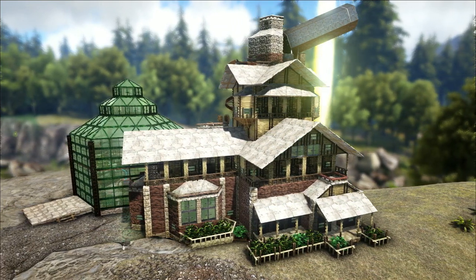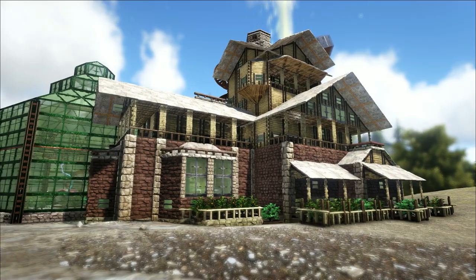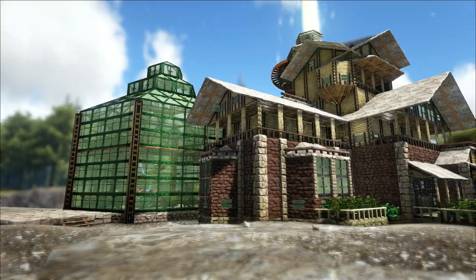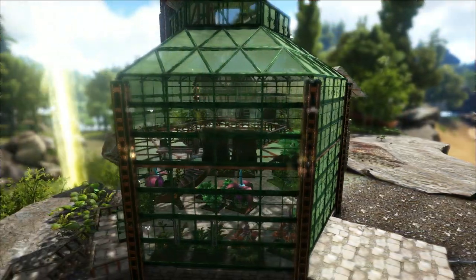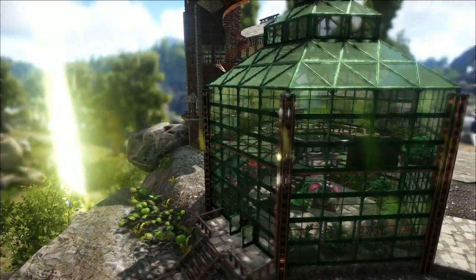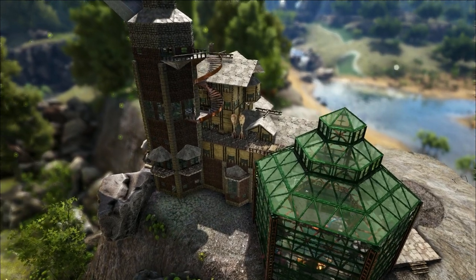I used the sloped triangle glass roofs for the top of the conservatory and the sloped stone roofs for the top of the bay windows, with the triangle foundations in front of them so they fit into the build pretty well. Where the balconies are you can see the wooden structures in between everything - that's just the double doorways. I used the door frame from them, painted them, managed to get them to snap into the wall above and come down, and then got the wooden railing in front of it, so the balconies look really good.